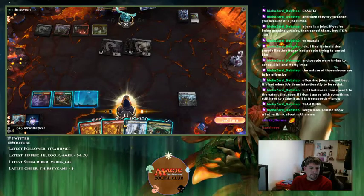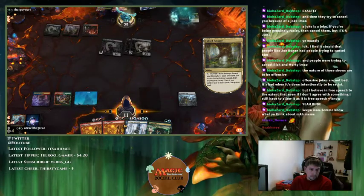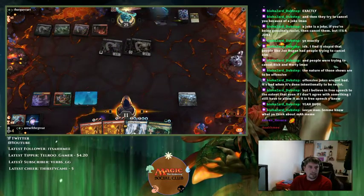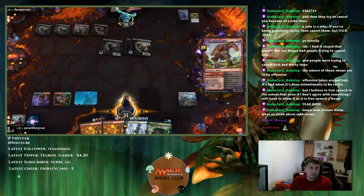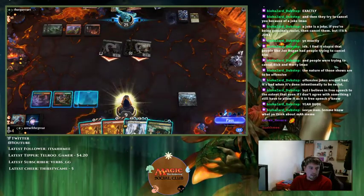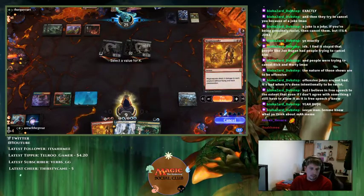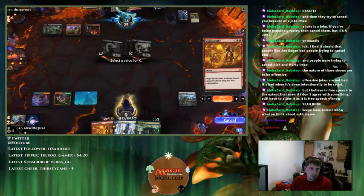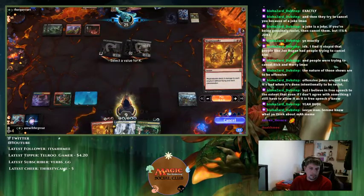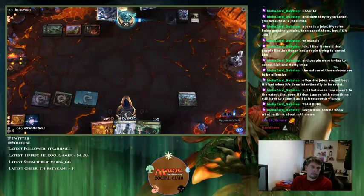Alright, we're good. The opponent can't reclaim Kroxa with Cage in play. Bone Crusher Giant — sure. They're going to attack, so I'm going to Magma Quake. Yeah, I got a Magma Quake here. This is a sorcery, right? Yeah. Not drawing a land there sucks — I can't Magma Quake. I'm going to take six next turn.